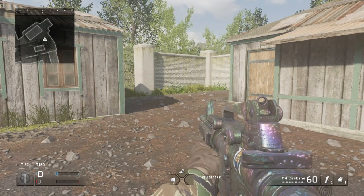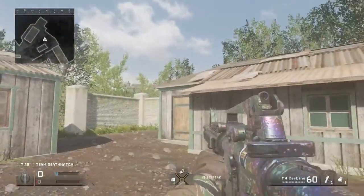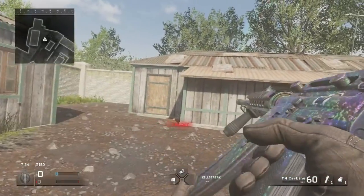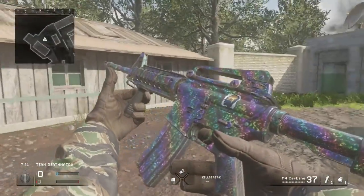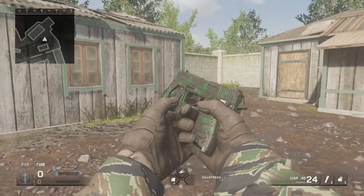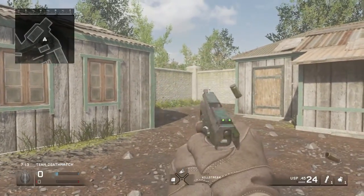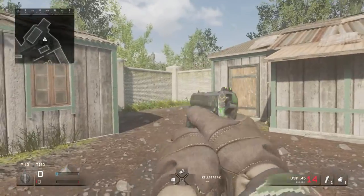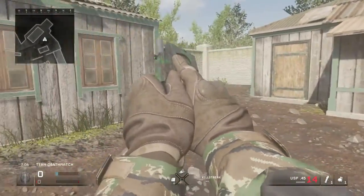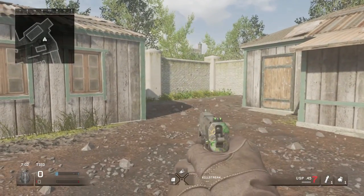Here we are on to the assault rifles. This is what Prism looks like on the M4 Carbine. I don't think the camos look too bad. They don't seem to be that hard to unlock — just play the playlist and you'll get them naturally. This is Folium on the USP — I'm trying to cycle through as many weapons as I can to showcase the camos.